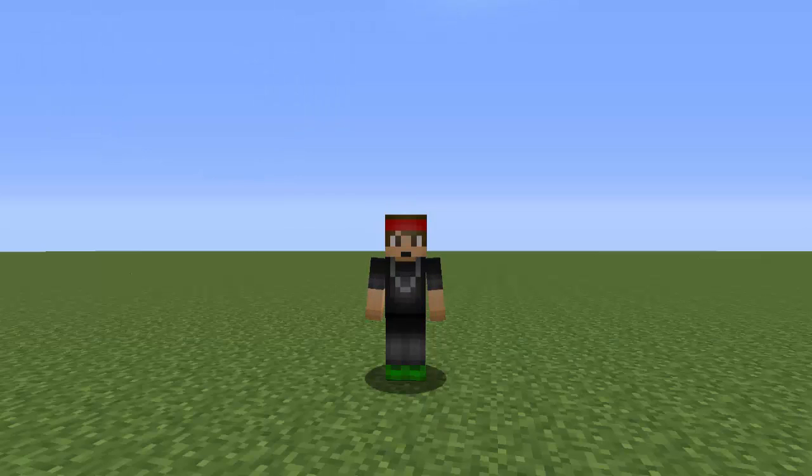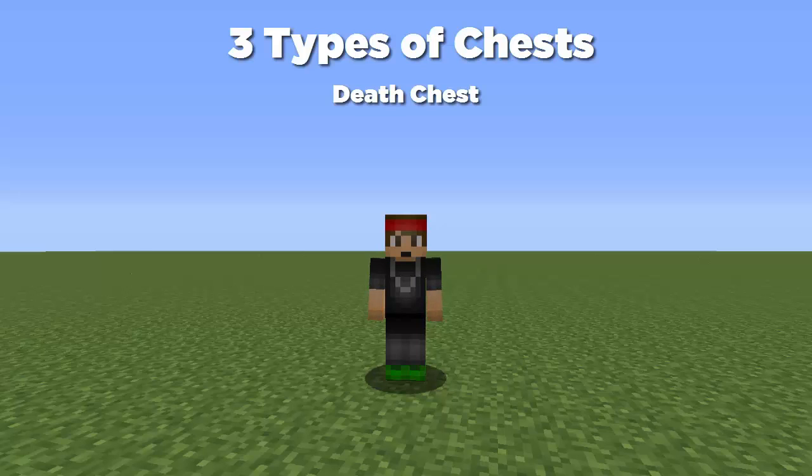So what this plugin does is when your players die on your server, all their items will be sent to a death chest, and inside that chest your players can easily grab their stuff and move on. The cool thing about this plugin is there are three chests: a death chest, a kill chest, and a home chest.